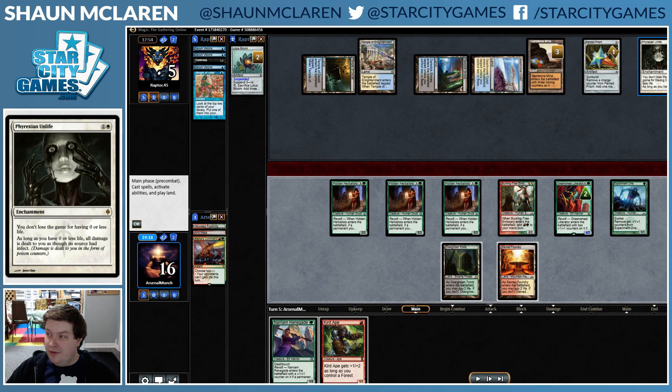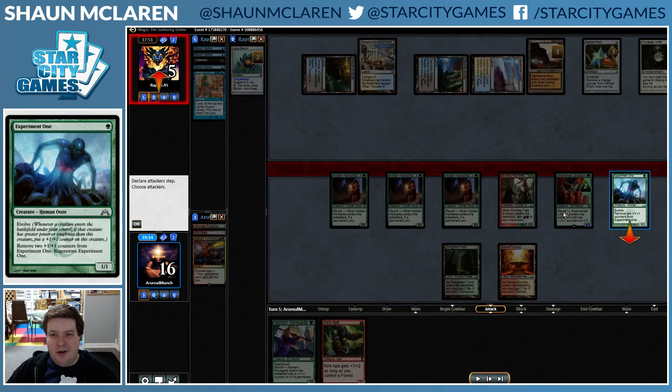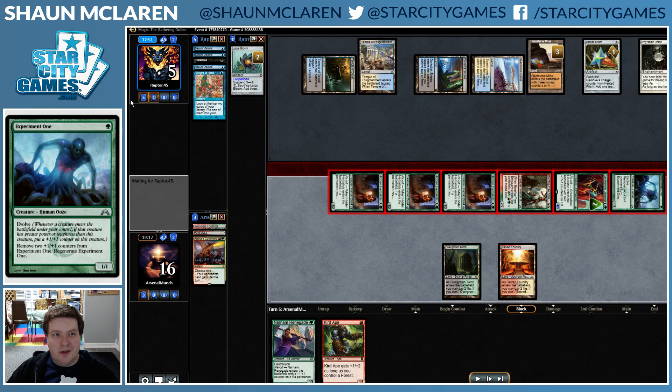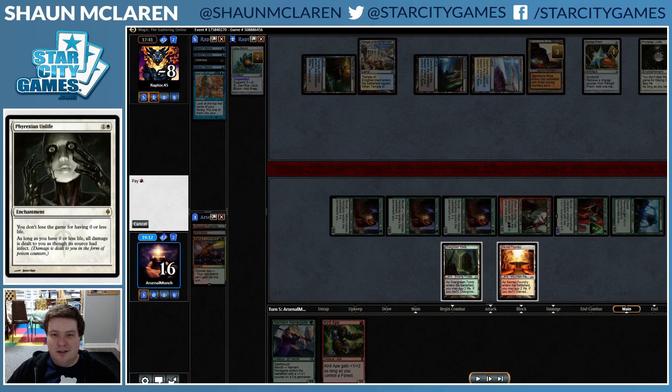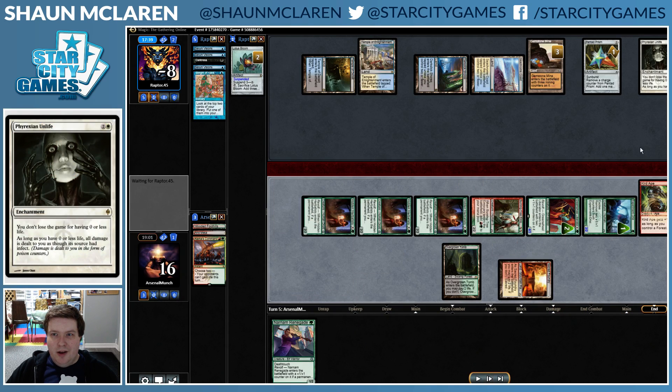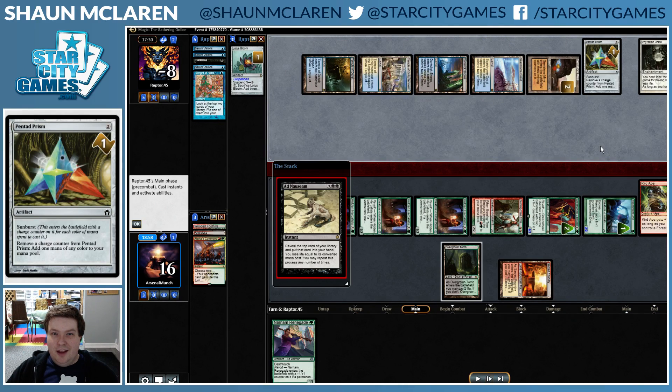The way Unlife works is you can't deal infect damage in the same combat step that you're putting them below zero — well, assuming you don't have double strike. So we're able to hit our opponent for a lot, but it's not even going to do any infect damage. Now we're dealing infect lethal damage — but our opponent just needs Ad Nauseam to win, and they have it.